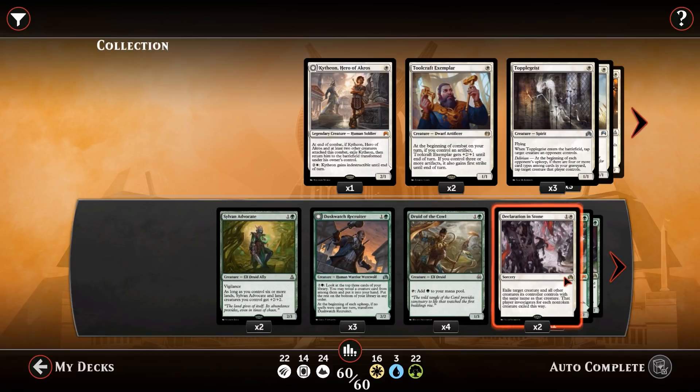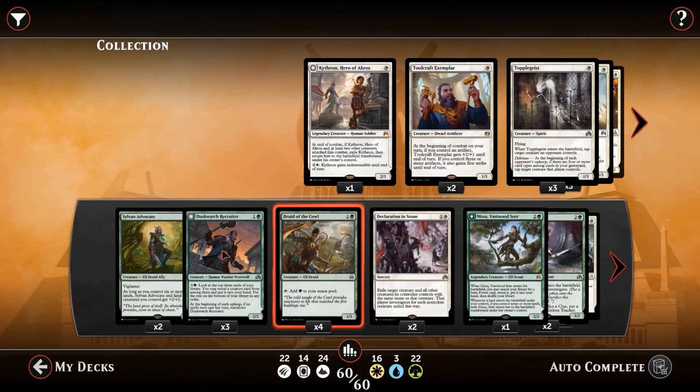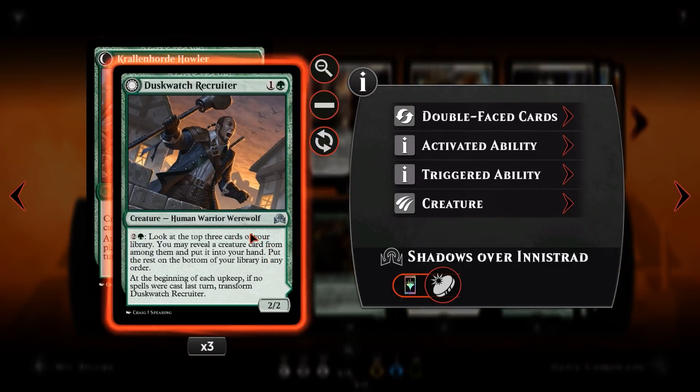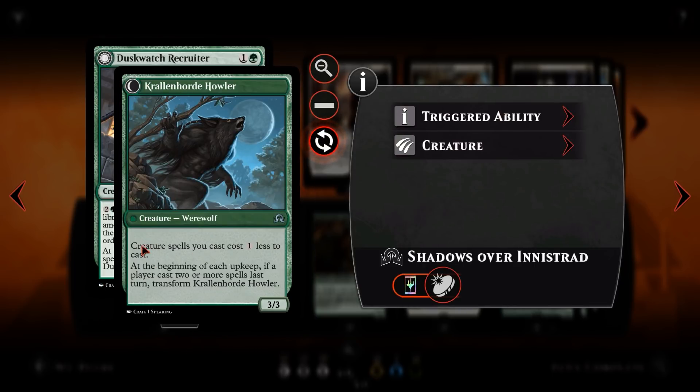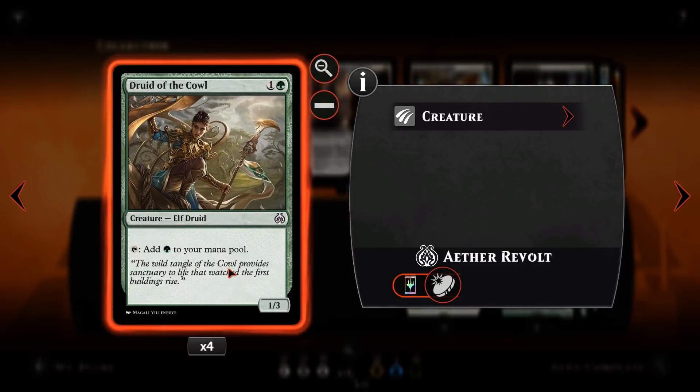So we've got a few early game deterrents because we want to survive. We've got the Sylvan Advocate — 2 mana 2/3 with Vigilance who becomes a 4/5 and makes land creatures have plus 2/plus 2, but we don't really have any land creatures in the deck. Duskwatch Recruiter is a 2 mana 2/2 — if you don't play any cards you get to flip it into Krallenhorde Howler, which gives you cost reduction on creatures. You kind of want that side. Druid of the Cowl is Ramp — 2 mana 1/3, adds one green mana. Can't go wrong.